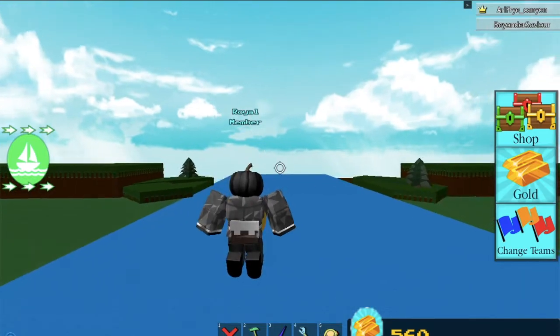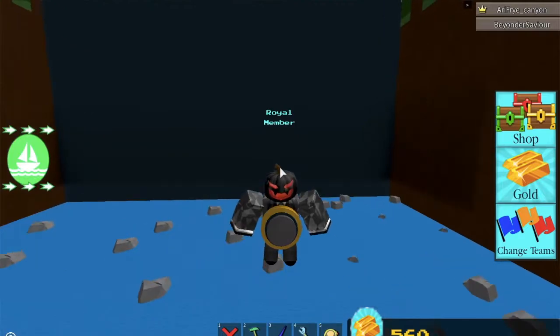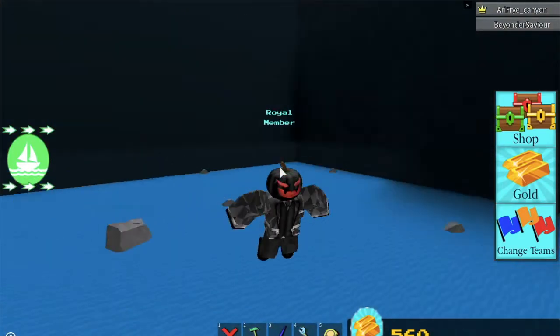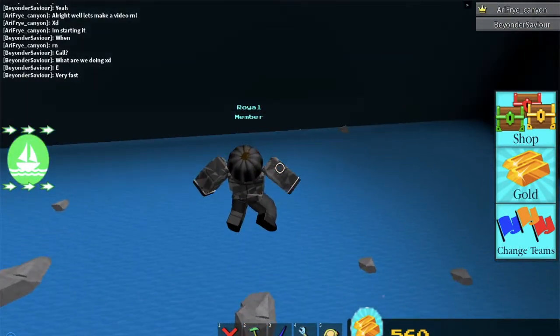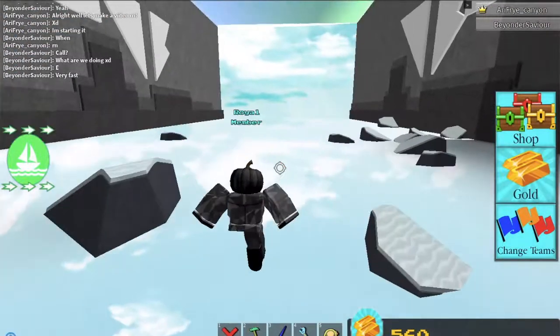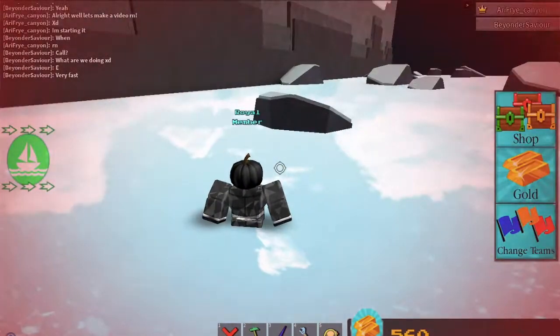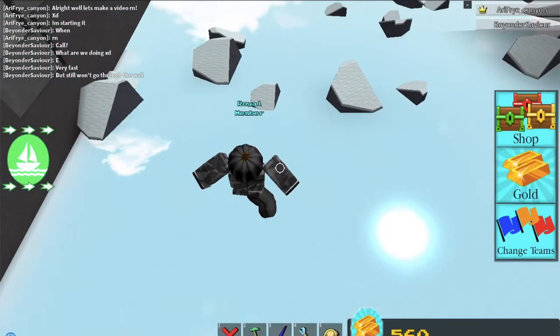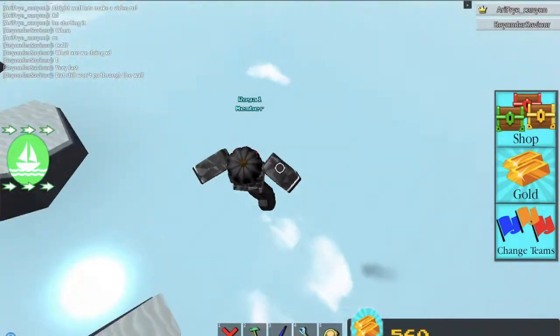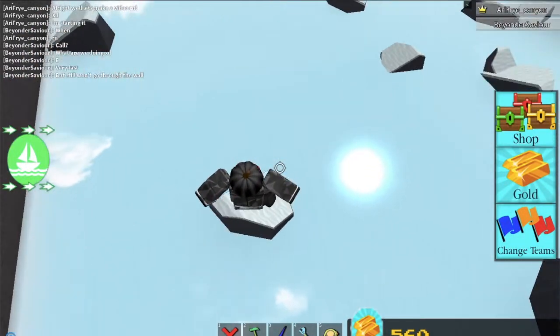I'm not sure if you can go through the black walls — no, you cannot go through the black walls. So it won't be very effective for grinding, but it's probably the best and easiest fly glitch.